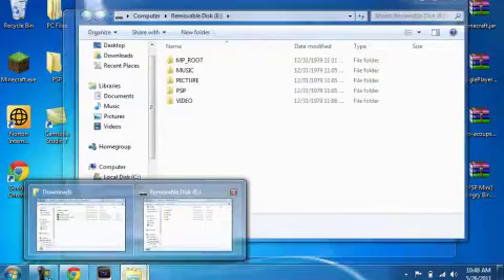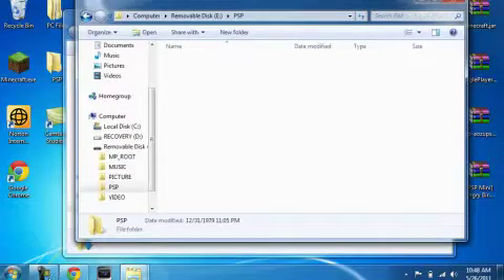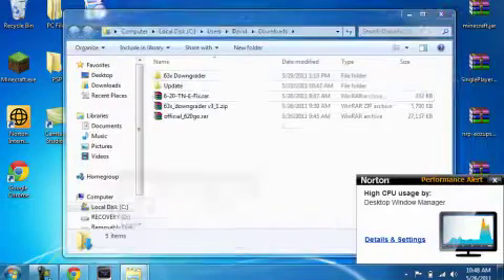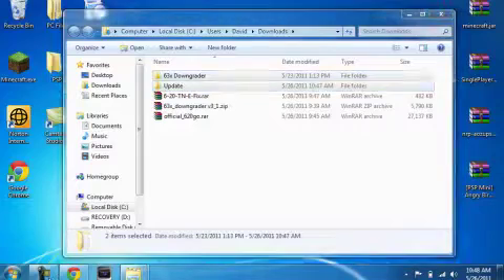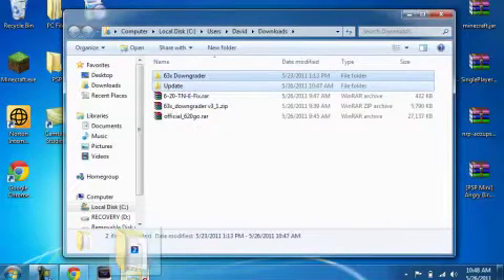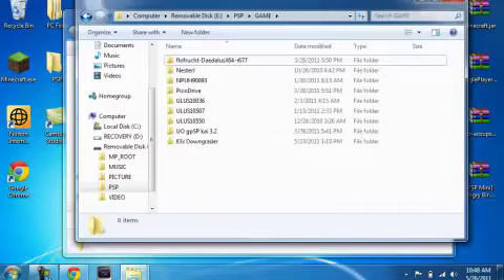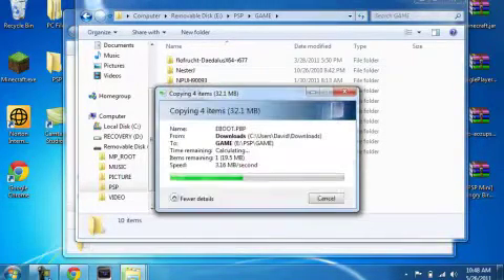Once you do that, connect your PSP into USB mode, go into PSP and then game, and drag both of the folders we just got into here.